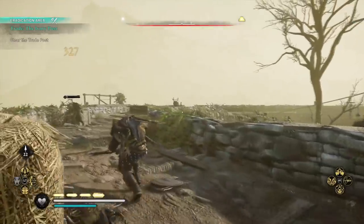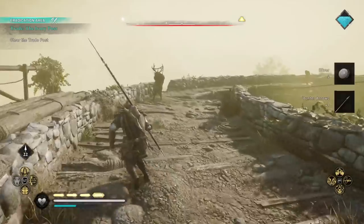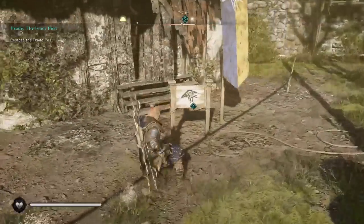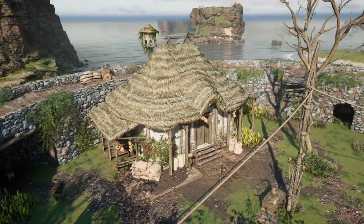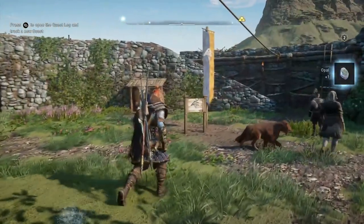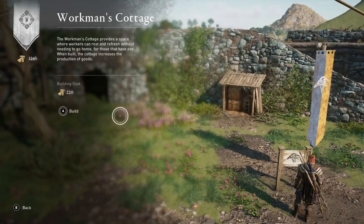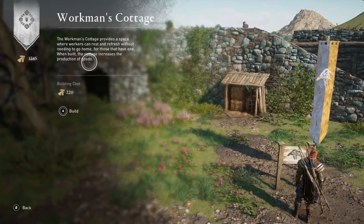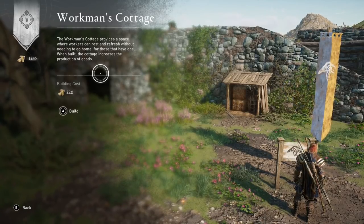Trade posts look like this on the map, and to capture one you just need to clear it of enemies, then use Odin's Sight to find the deed to the trade post location. Then it will start producing goods for you. You also have the option to upgrade trade posts with buildings constructed using supplies from raiding around the island. One thing you can build is a Worksman's Cottage, which increases production from one to two goods per minute.